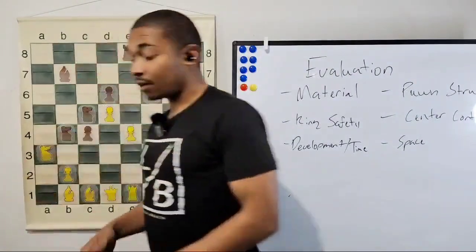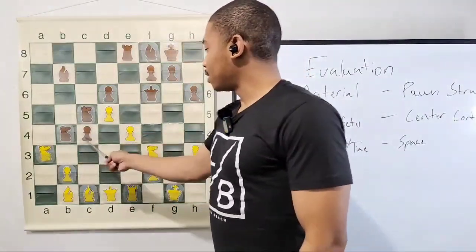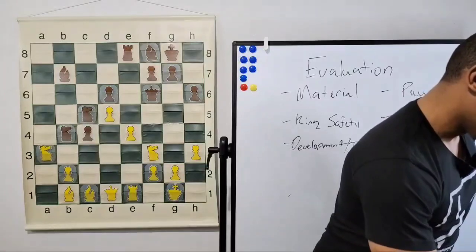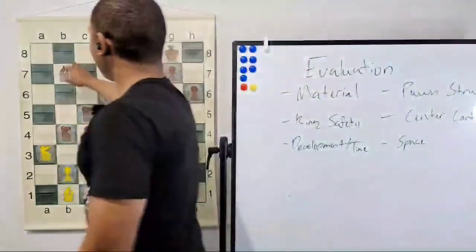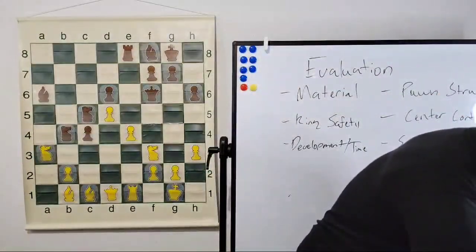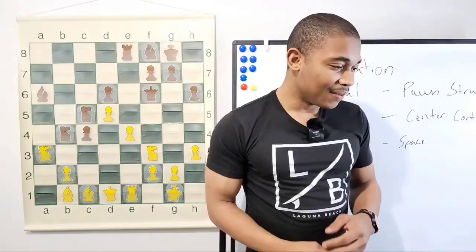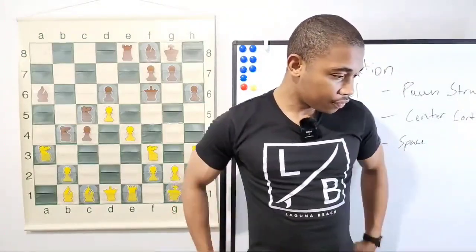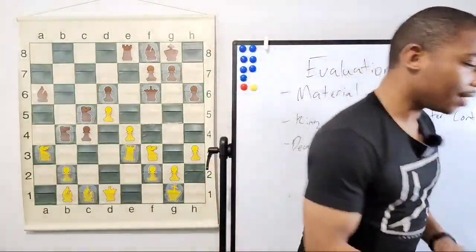After knight takes on a3, we got the move by our opponent bishop to a6, and then we got another weird rook lift in this position. He did rook to e3 — and we're going to figure out why he did that. After rook to e3, rook to b8, and then the next move is pretty explosive because I think Kasparov wanted to put pressure on his opponent with this next move.